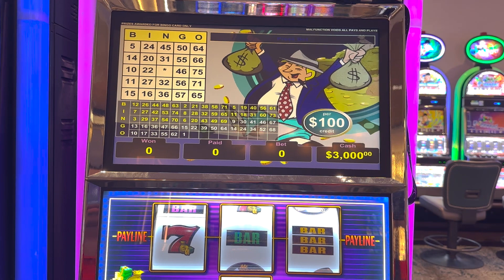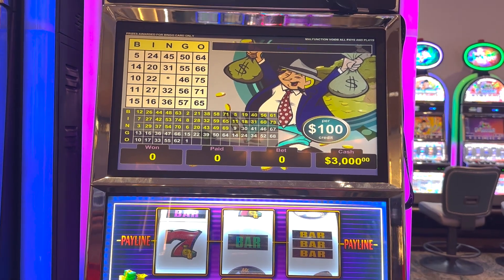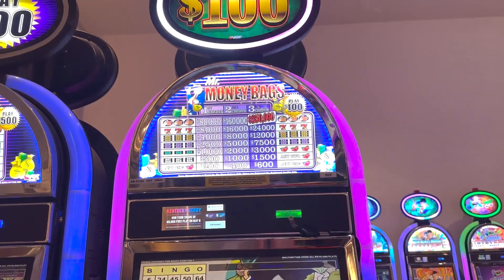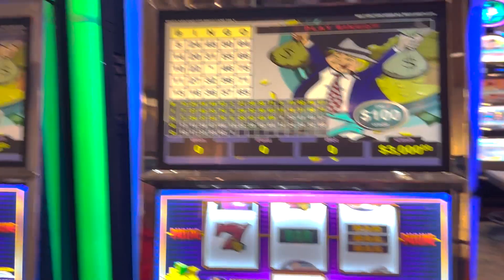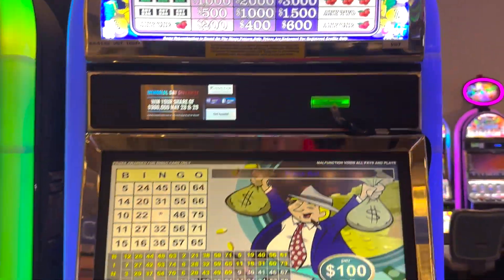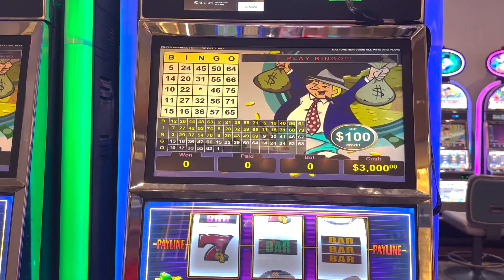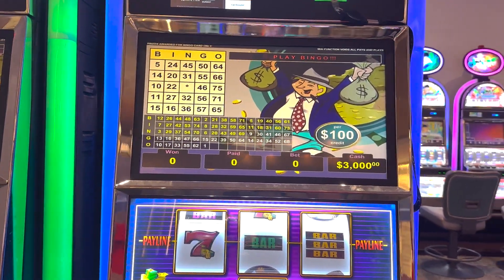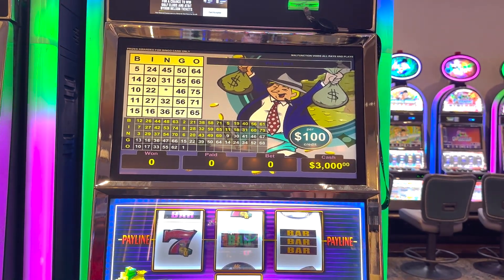Hey, what's up guys, it's your boy Jackpot Javi. We're going to try this new strategy — whenever I'm up a little bit, I'm going to try this out. Every time I can, I'll start playing the $100 Money Back VGT. This has a three-bet max — those are the jackpots there for it. I'm up quite a bit so I'm going to go for it with 10 spins at max bet, $300. Let's see what we get here.